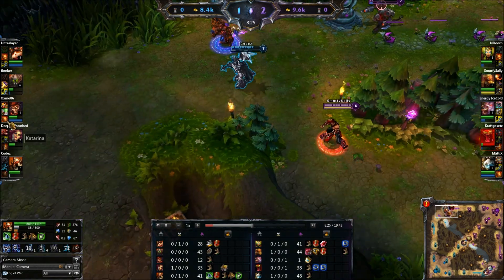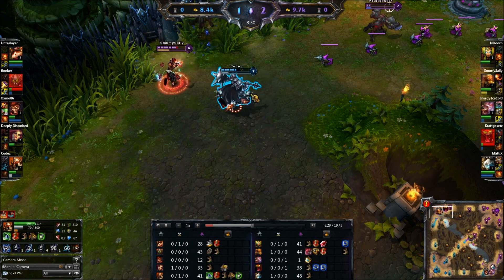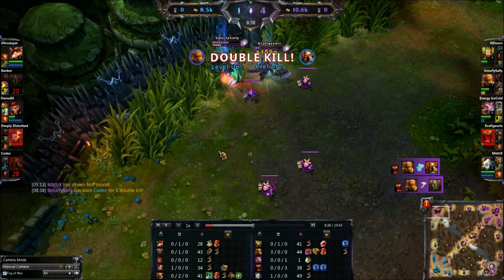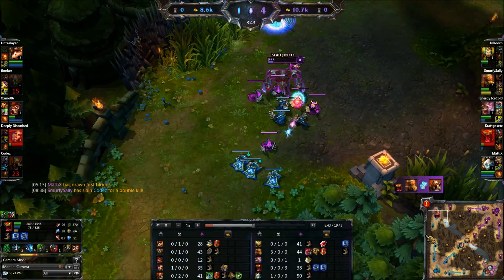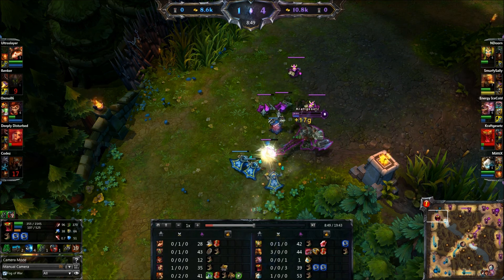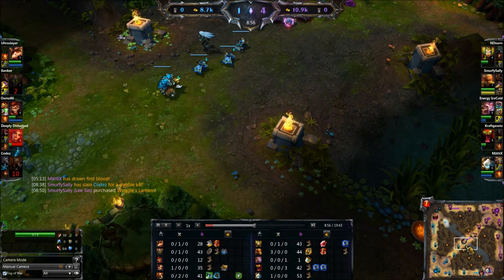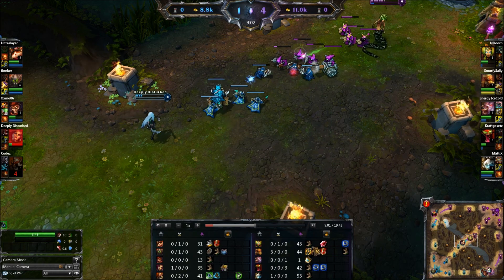We see top lane here being ganked, so I just run up and get a Q on Mordekaiser. In this case I cannot run up and use my E, so I choose to Q him. One of the things you want to be good at is hitting your skill shots, because that really helps you out. We manage to pick up a double kill with assists for Cho'Gath on both. As I've been telling you, never lead with Q, but sometimes you don't have a choice — sometimes you don't have the opportunity to come in behind them and get the slow on first. So you have to be able to do the Q. Sometimes you're going to miss, but when it lands, it lands.